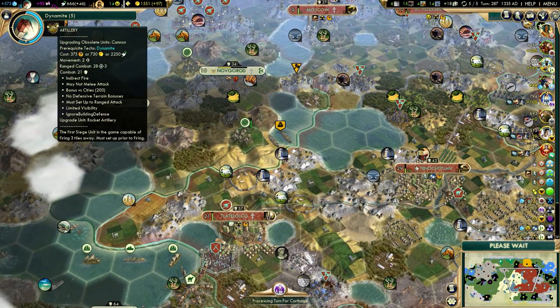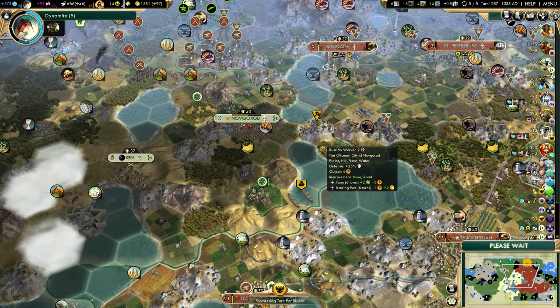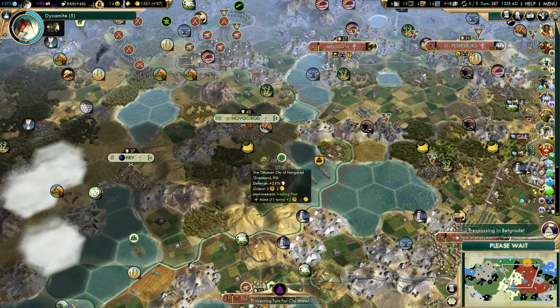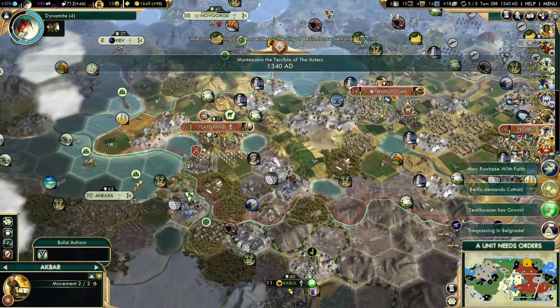5 more turns. I don't remember the exact cost of cannon to artillery upgrade, but it was around 200 gold I think. So I'm going to need 800 gold just to upgrade my cannons, or maybe 1000 because I also have a cannon down here.